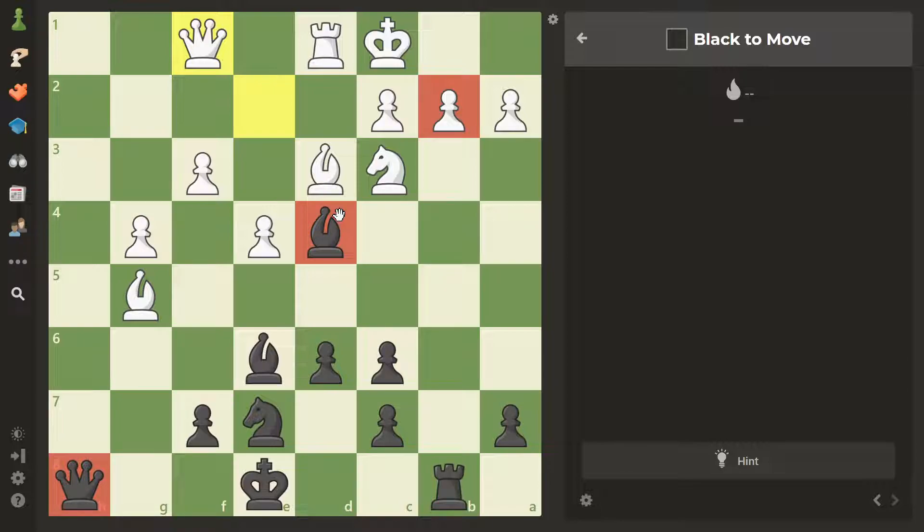We have two pieces pointing down to that square. The first thing we notice is a bishop attacking a pawn, but the pawn is defended. You might see the idea of bishop takes, recapture, bishop takes pawn — but you only win a pawn, so this is not a real threat. We have to find something better.